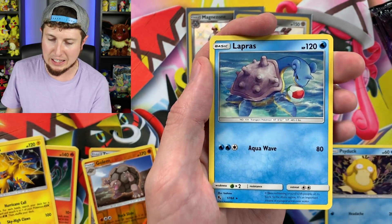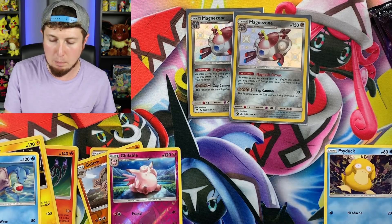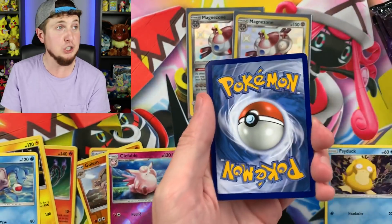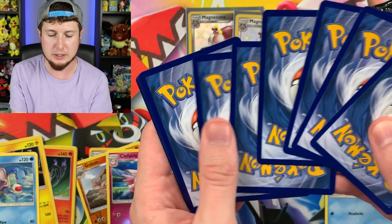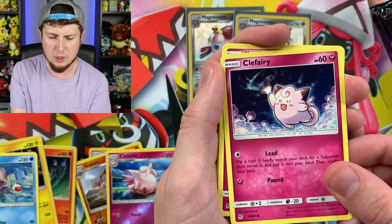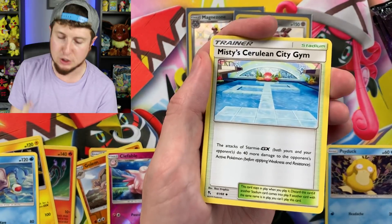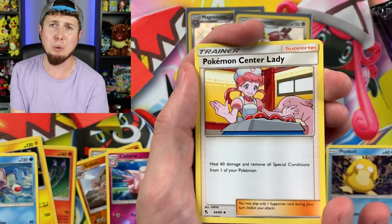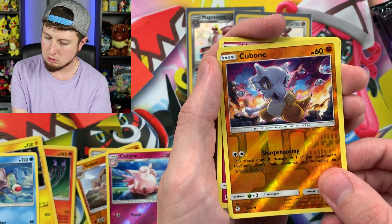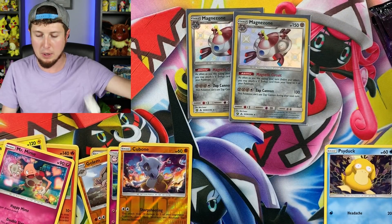Chansey, Clefable, and a Lapras for our rare. I'm curious if we're going to pull our millionth legendary bird trio ultra rare — we've been pulling them like crazy: rainbow rares, full arts, regular arts. Next pack: Pikachu, Jigglypuff — if there's a shiny I'll do the Jigglypuff song. Caterpie, energy, Misty's Gem, Sabrina's Suggestion, Pokémon Center Lady, Cubone, and a Mr. Mime. No Jigglypuff song today — there has to be a shiny for that.